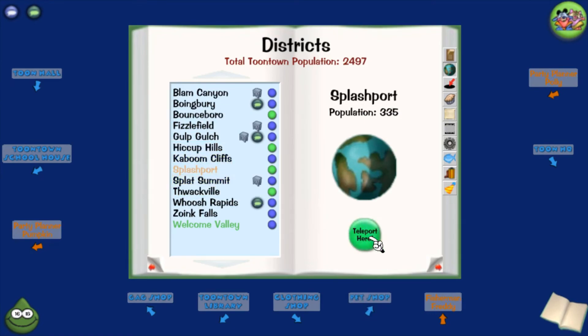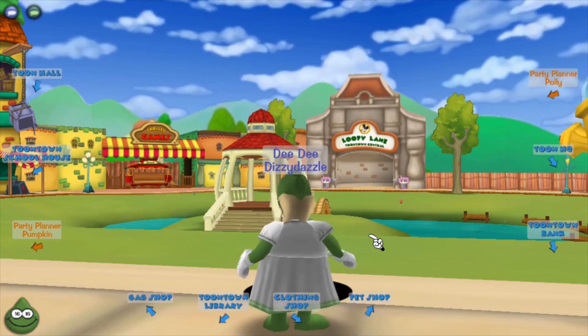I like the name of this district so let's go to Splashport. I just need to make a friend, so we're gonna do that next.